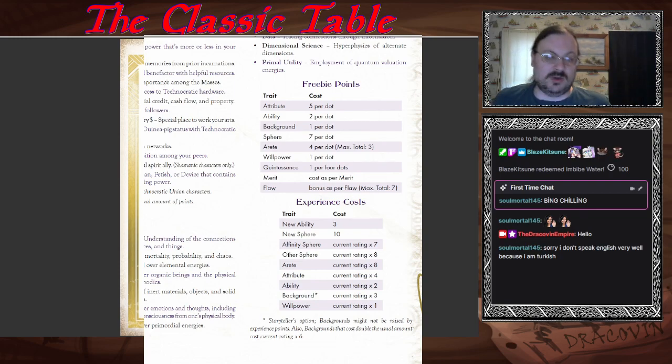There is also the experience point cost chart. If I want a new ability, a new sphere, increasing my affinity sphere, increasing other spheres, Arete, attributes, abilities, or backgrounds — all have costs. The background one is very optional; it's basically that something happens in-game that you allow the background to be raised. Willpower costs the current rating times one. The experience point costs are for advancement later on; the freebie point chart is the big, important one to talk about during character creation.